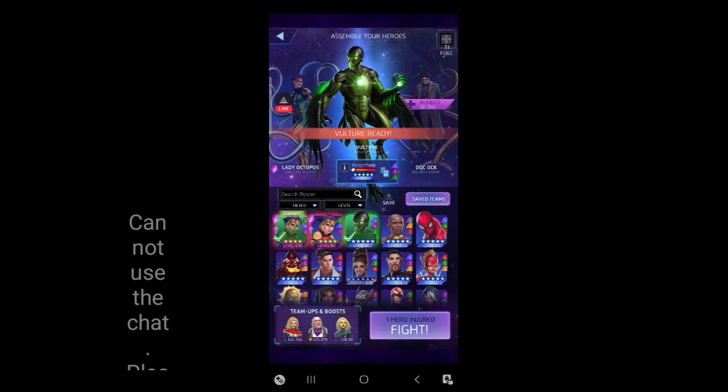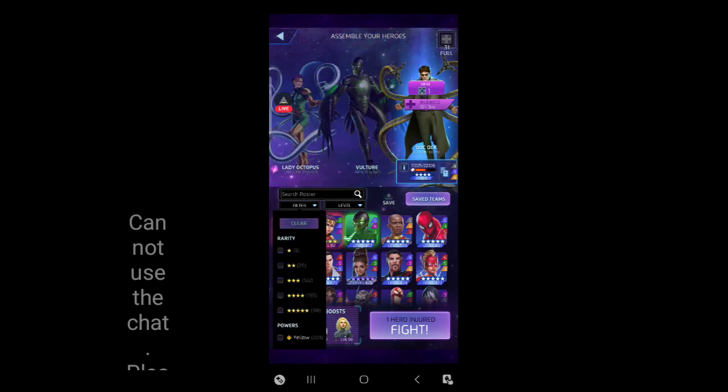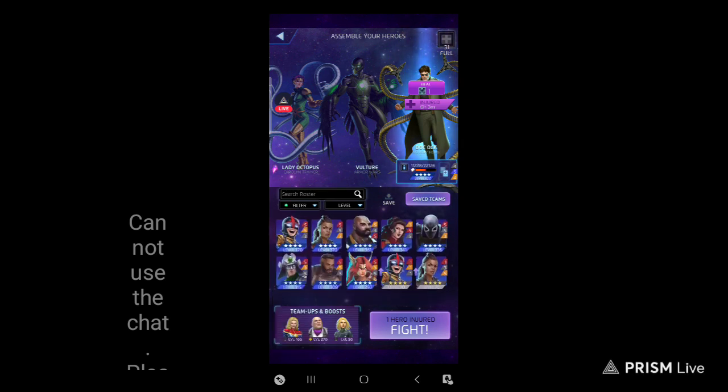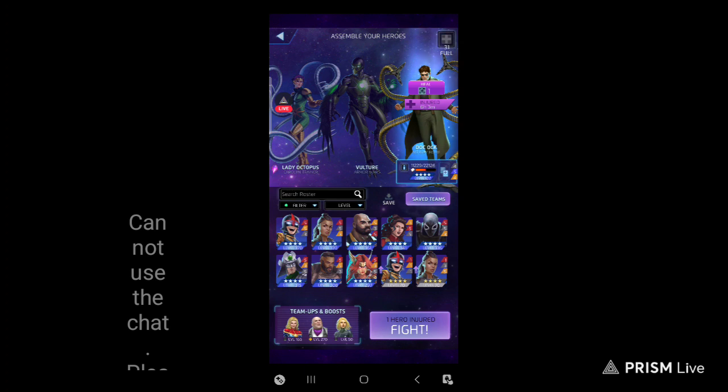Order of operations is generally you want to kill Star-Lord first so you can get rid of that whole minus-two AP junk. Then you want to get rid of Thing next for that whole protection bit. And then Mordo last. I know Mordo is the most dangerous one, but if his things are cheaper or he's protected by Thing, that's where he becomes even more of a threat. We have to use Vulture. Vulture is going to generate us some red, yellow, and black AP. We already used Apocalypse against them last time and it worked well. Then we went through again and used four-star Silver Samurai just to see if a four-star would work - and it worked beautifully as well.